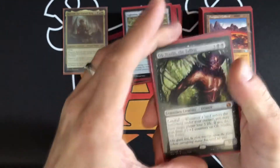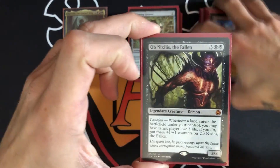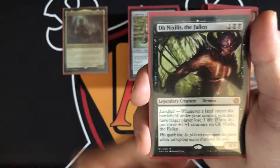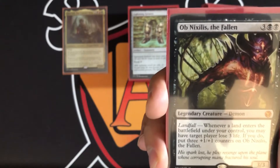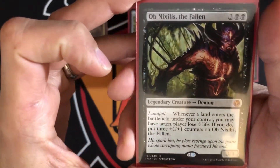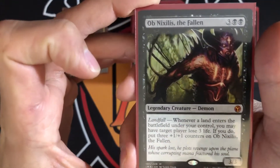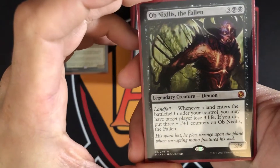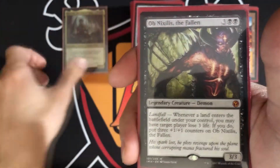I have some backup legendaries in here since Korvold is a kill-on-sight sort of commander. There's Ob Nixilis, which has a landfall ability — whenever a land enters the battlefield under your control, you may have target player lose three life, and if you do, put three +1/+1 counters on Ob Nixilis. This can get really big really quickly and drain opponents three life each time a land enters.